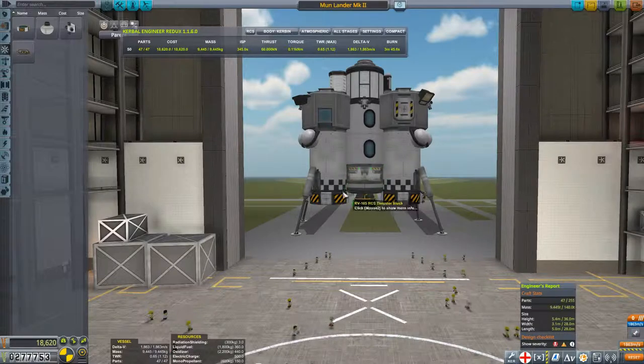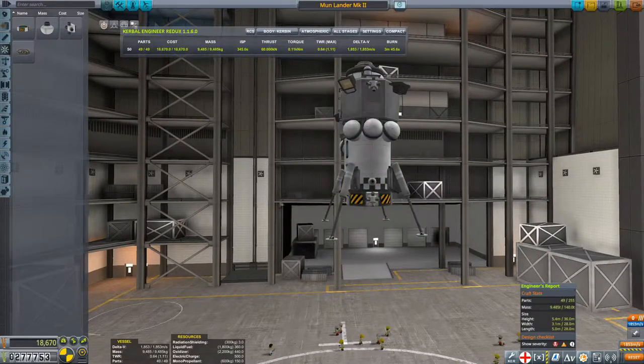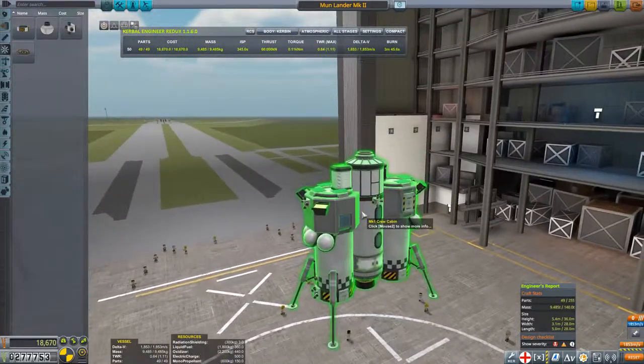I'm also a fan of this wide landing base — that should make landing easier. We've also got that payload bay on the bottom containing some batteries in addition to a few more science experiments. At this point we're basically done with the lander, and I think it's time to go ahead and jump on over to the command module.